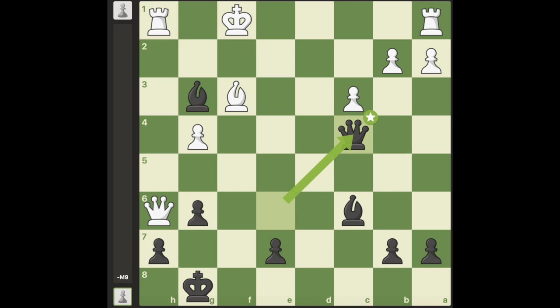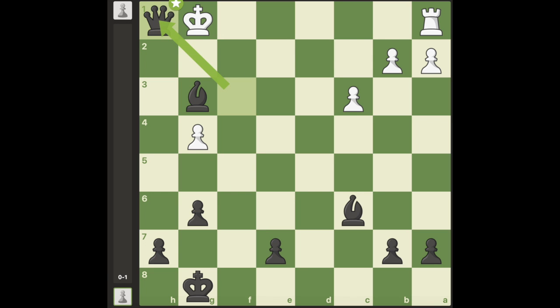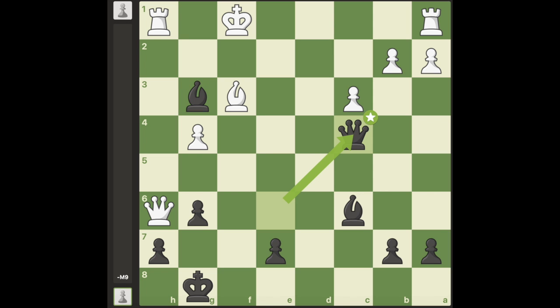The point is that now the light-squared bishop is on a different diagonal, so the queen can come in and give a check. And if the bishop blocks, it results in faster mate. So instead the best move is to simply move the king over one square.